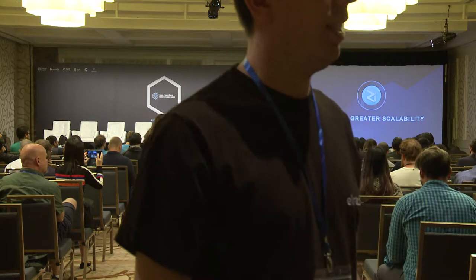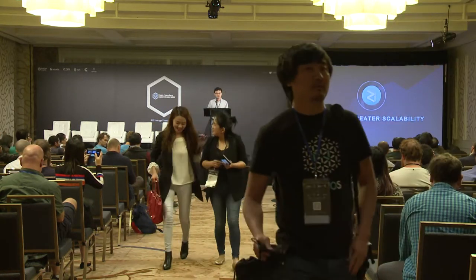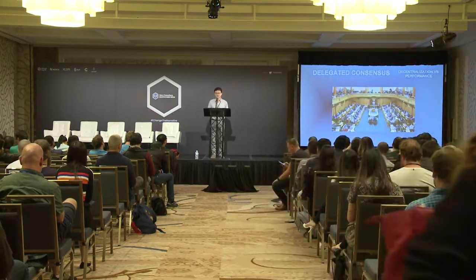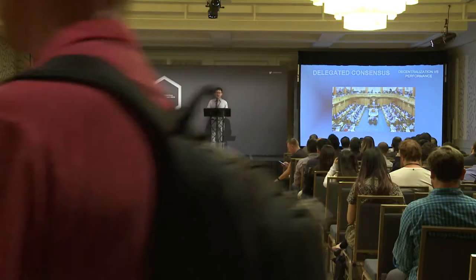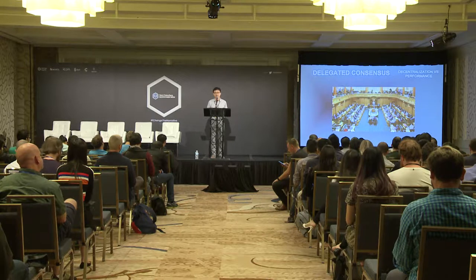To improve the scalability of public blockchains today, there are several interesting and effective mechanisms. The first is delegated consensus — typically delegated proof of stake. If we think about why blockchains are slow in the first place, it's because we have a lot of redundancy, which yields resilience, security, and decentralization. But this redundancy means that for the same task or transaction, it is replicated by the entire blockchain network, which can have thousands of nodes.